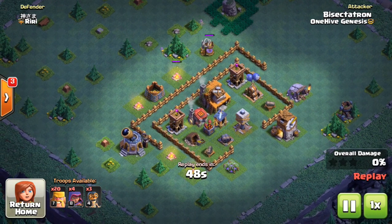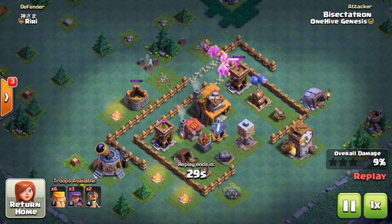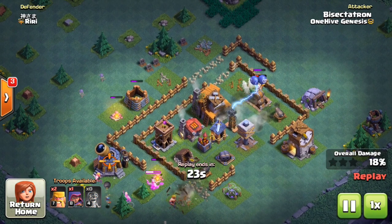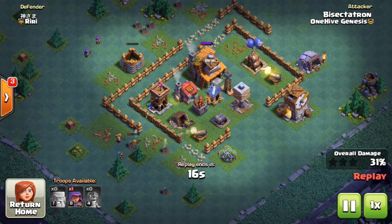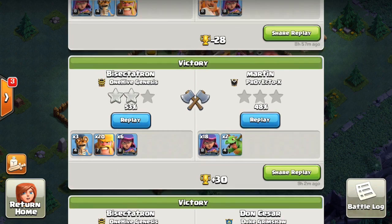Next is the cannon, which is a hugely underrated defense. It has a 9-tile range — compared to the archer tower's 11-tile long range mode — and does 83 DPS at max compared to 48 DPS for the archer tower, so almost twice the DPS with only slightly less range. It doesn't target air troops, but people don't tend to use baby dragons or minions much at builder hall four, so it's definitely a good thing to get upgraded to take out ground troops and archers faster.